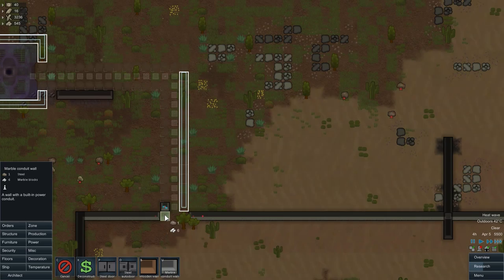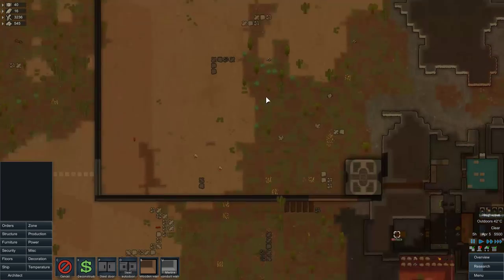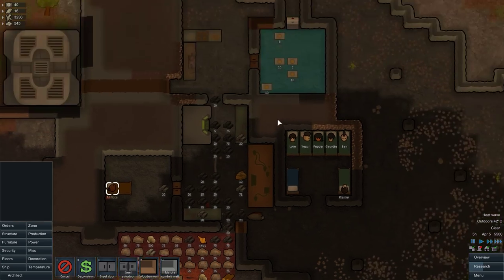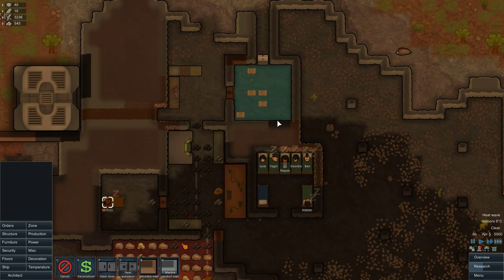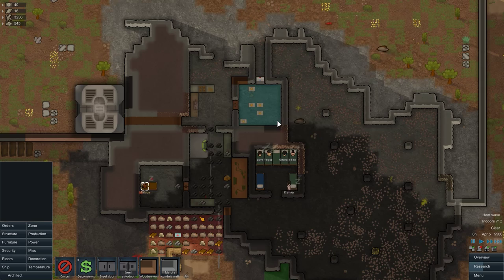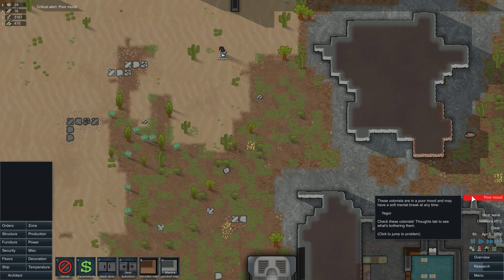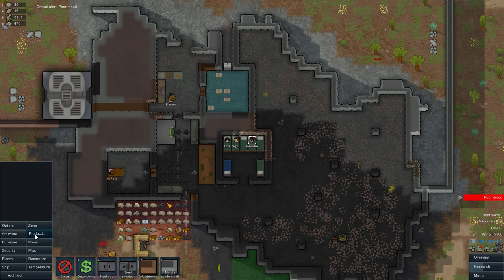Alright. We'll do the conduit wall there — I think we'll have enough marble to do that. Yes we do, great. Okay then. Poor mood — who? Who? Who's in a poor mood? Oh, a lot of people.